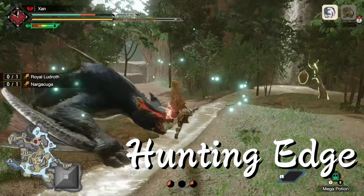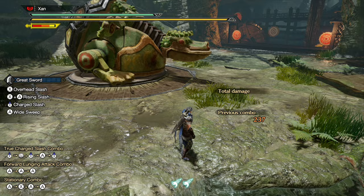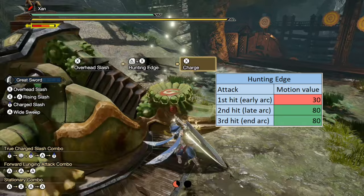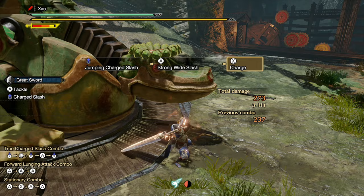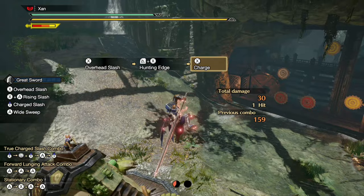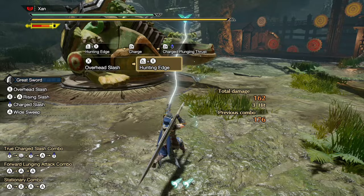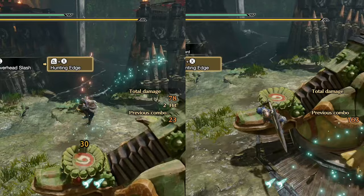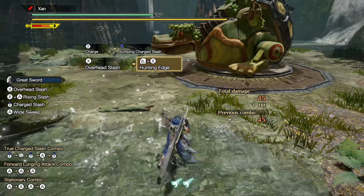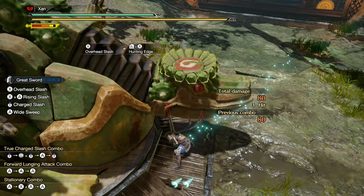Next up, we have the two Silkbind skills, which require Wirebug charges to perform, and build up the Wyvern Riding status on monsters. To trigger a Wyvern Ride, you need to deal a certain amount of damage with Aerial or Silkbind attacks. The first skill, Hunting Edge, is unlocked by default, and can be performed whenever your weapon is unsheathed, provided you are not in an attack animation. This move consumes two Wirebug charges, and each one of them has a cooldown of 6 seconds. The attack is a long-range Aerial Spinning Slash that can be cast in any direction, and upon connecting with a monster, your Hunter leaps in the air, and you can follow up with a Jumping Charge Slash or a Charged Plunging Thrust. These follow-up attacks do more damage than their regular versions. Hitting the monster early in the Hunting Edge's arc will let you fly higher, giving you more time to charge up your Aerial attack. But if you hit the monster at the end of the Hunting Edge's arc, you won't be able to follow it up at all. Note that this move takes quite long to execute, and it doesn't have any iframes or Hyper Armor, which means you need large openings to safely land it.